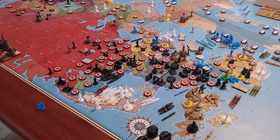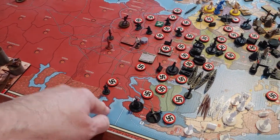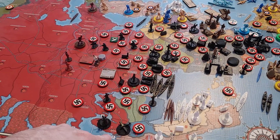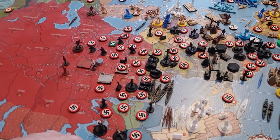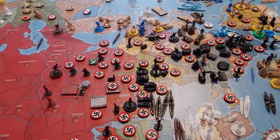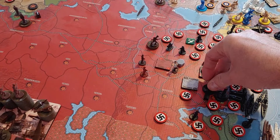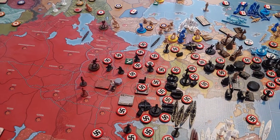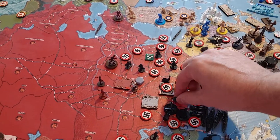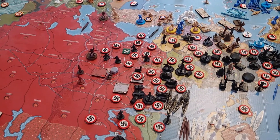Now on to non-combat. Starting in Russia: the paratrooper in northern Russia moves over to Karelia. The two German fighters that came up from Smolensk land in Leningrad. And one light armor from Smolensk comes over one to take Northern Belorussia — it's a walk-in, not worth any money.